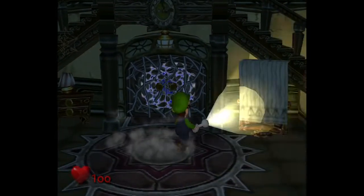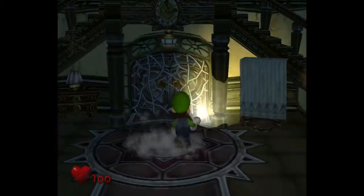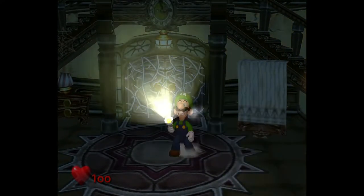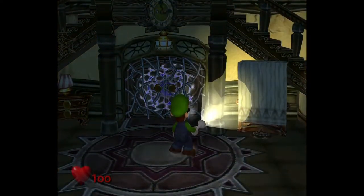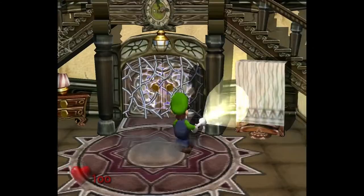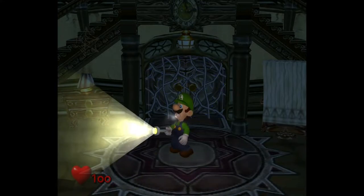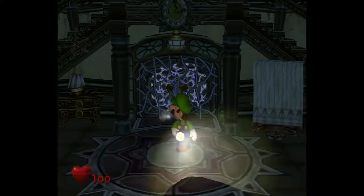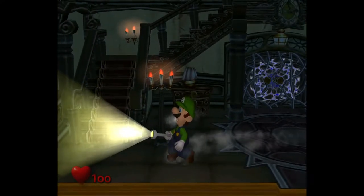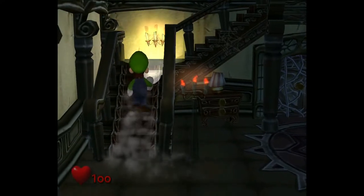We start off in the foyer — however you want to pronounce it. We just have our flashlight and Luigi. The left stick moves around, pretty standard. With your right stick, you spin Luigi around and aim your flashlight up and down. If you press B, the flashlight turns off — it's automatically on but you can press to turn it off. Press A and Luigi will say Mario's name. The plot will be explained later. X, Y, Z, L, and R don't do anything yet, so we'll ignore those. And of course, Start is the pause menu.